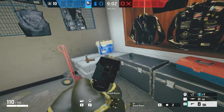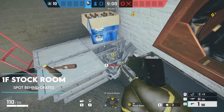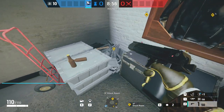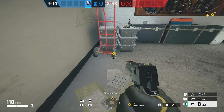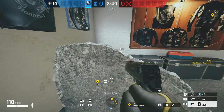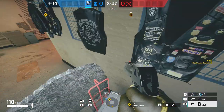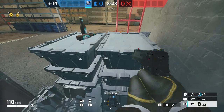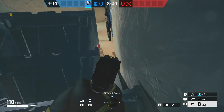Moving on to Clubhouse for this next one — this is a reimagined spot from a long time ago. By breaking the containers in the back towards the wall, you'll be able to place a Kiba barrier on the right wheel of the dolly and vault over it in behind the containers. Anyone pushing into stock will have absolutely no idea you're hiding in this spot — it is almost invisible as you can see from the enemy's perspective, and you can get an easy kill.